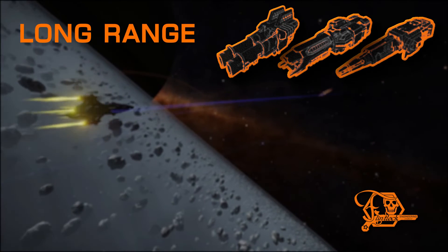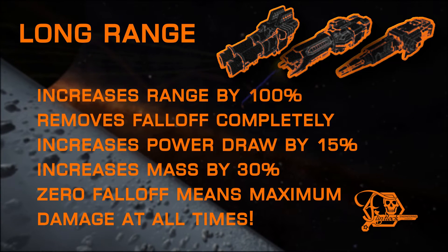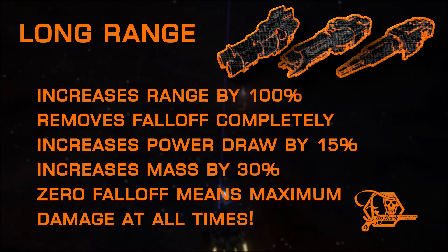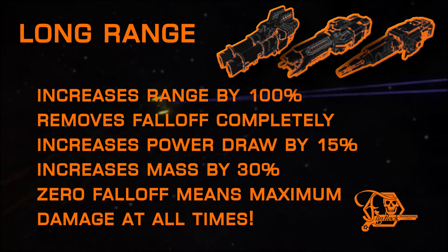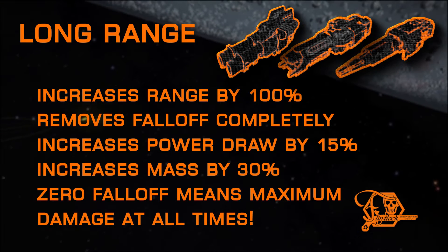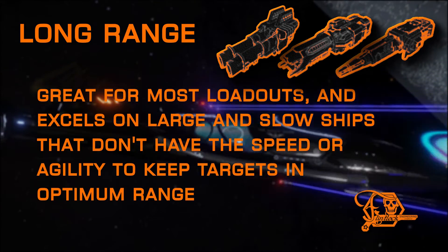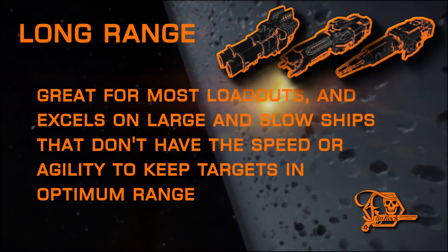Long range lives up to its name by doubling maximum range up to 6 kilometers. But its greatest attribute isn't just the extensive range — it's the removal of damage falloff entirely. Normally falloff begins at merely 0.6 kilometers, meaning you're barely tickling the target at two and a half kilometers away. With long range, its zero falloff policy means you'll be dealing maximum damage at every range. There is a slight increase in power draw and a bit of added weight, but it's a great all-around choice for most loadouts, especially bounty hunting and bigger, slower ships that struggle to keep up with targets.